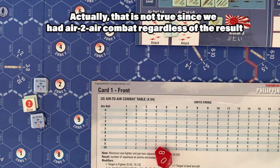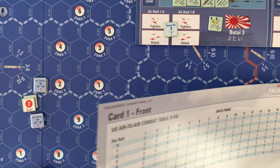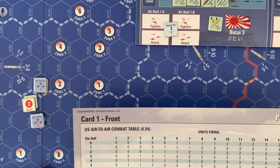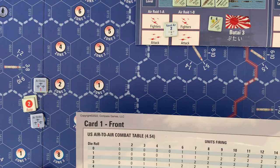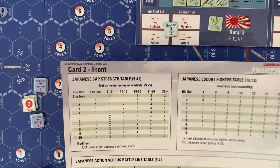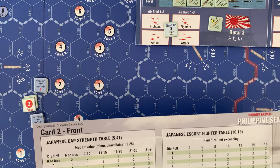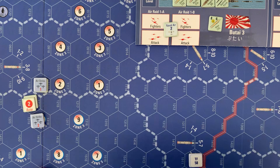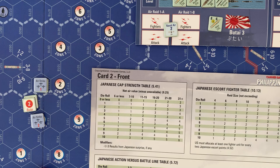Moving to the anti-aircraft phase — because of the surprise, anti-aircraft is halved. Butai one's AA value is 18, which becomes nine. The rules state that if the anti-aircraft value is less than 10 it has no effect. So with a halved value of nine, anti-aircraft has no effect whatsoever on our incoming strike.